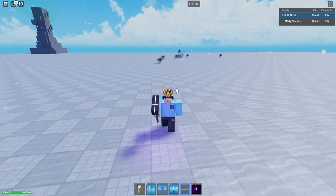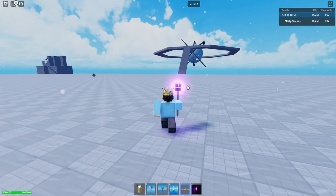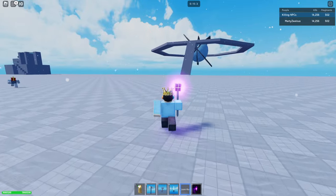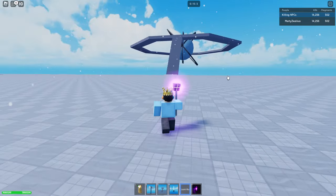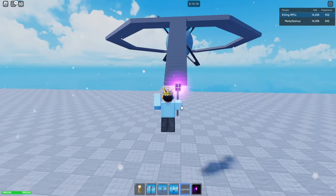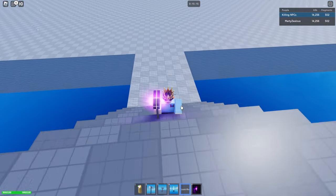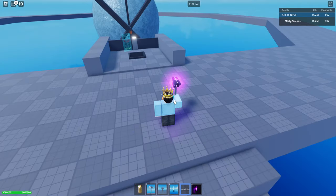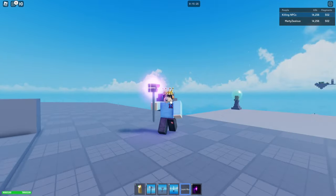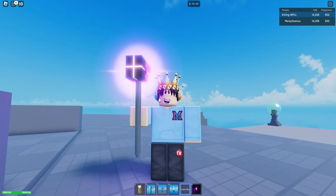That is how you get yourself a Cosmi Rod. I highly recommend it if you already have everything else in the game — it's a nice addition and it does give you extra health. So if you're wondering how I have more health than others, that's why — the Cosmi Rod gives you extra health. That's going to be it for this video. Thank you guys so much for watching and for the support on these videos. I really notice it and appreciate it, and I'm trying to give you guys more and more content. I'll see you guys in the next one, peace.